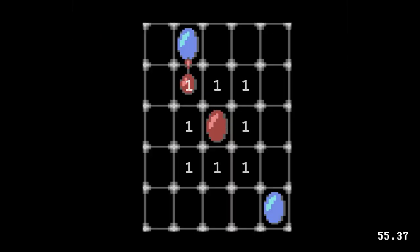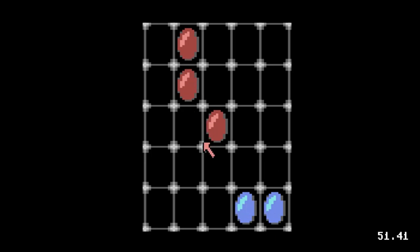Players take turns selecting a piece to move. When moving to an adjacent square, the piece replicates. If two adjacencies, the piece will jump. The moved piece imposes its color on all adjacent pieces.